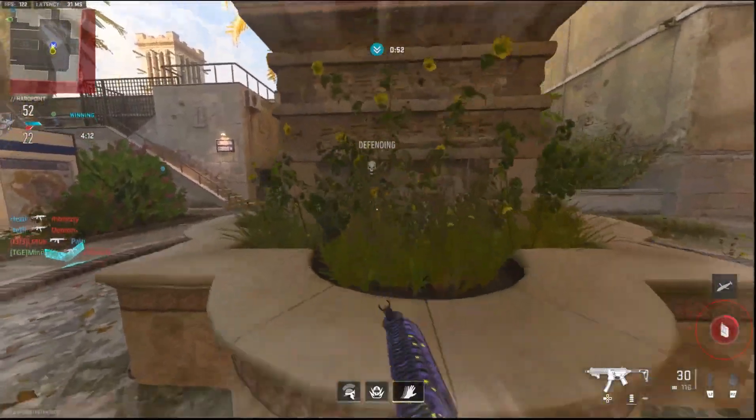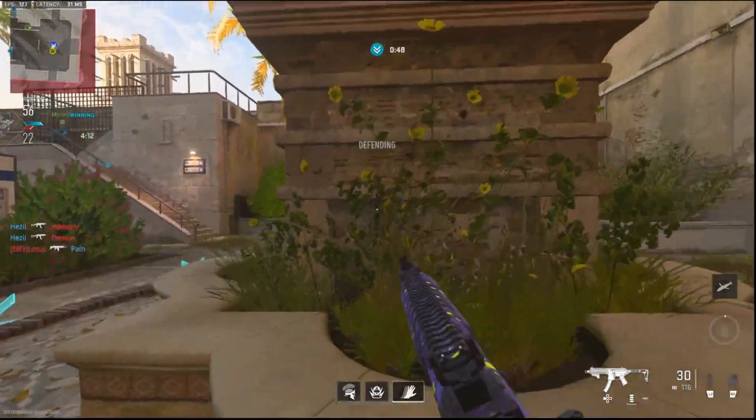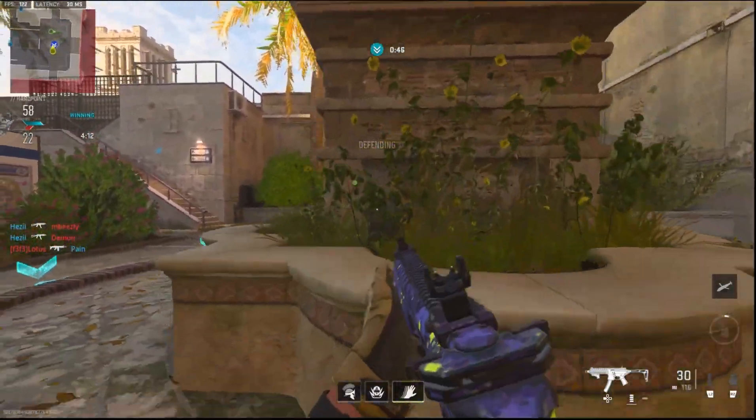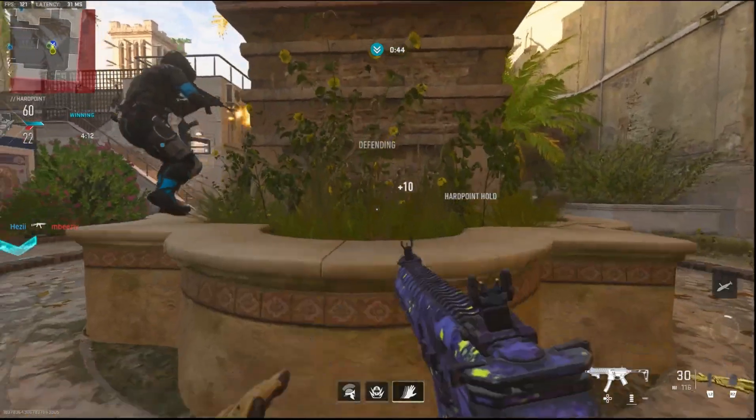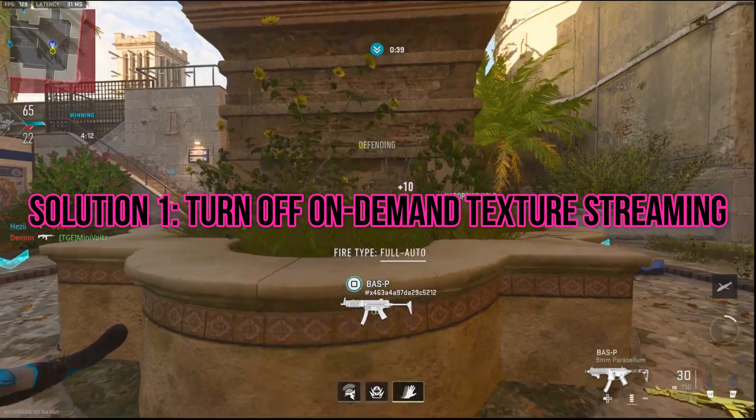Welcome to our video guide on fixing packet bursts in Modern Warfare 2. If you've been experiencing network problems and frequent packet bursts while playing this game, we've got some solutions for you. Let's dive right in. Solution 1: Turn off on-demand texture streaming.